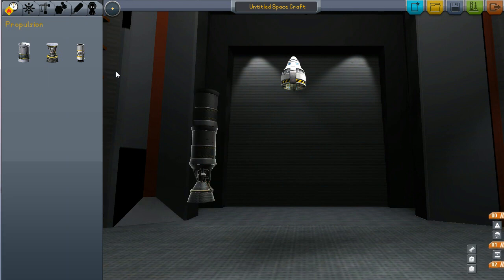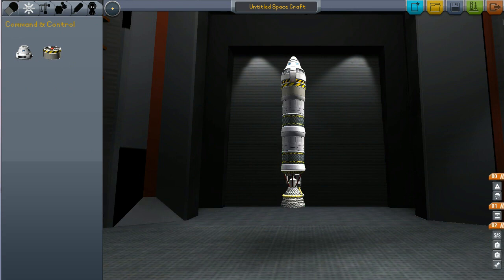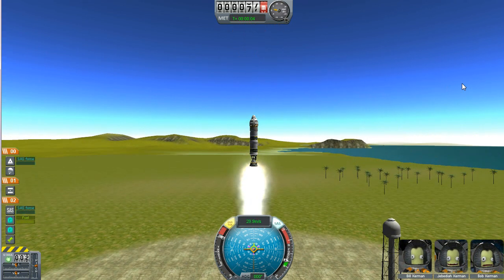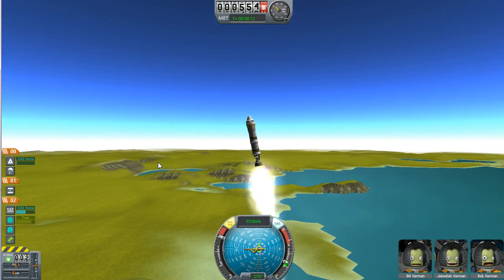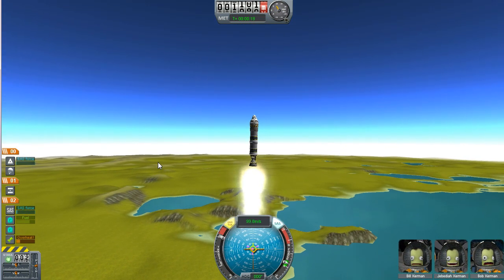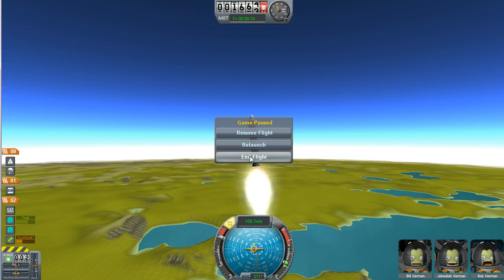Another important aspect of rocket design is having control. I showed you the WSAD, Q, and E keys, but a nice thing to have is a SAS module. Let's use one of these SAS modules and launch our rocket. I press F or hold F to turn the SAS module on — you can see it's turned on here. What it does is stabilize my ship. If I try to move it over, it corrects for me. If I don't want to hold F for a 10-minute flight, I can press T to lock it in, and press T again to take it off.